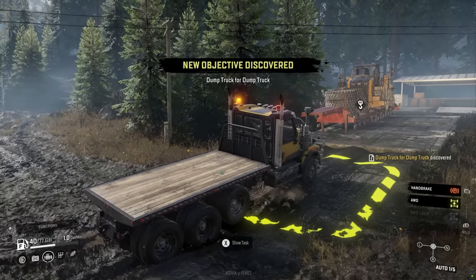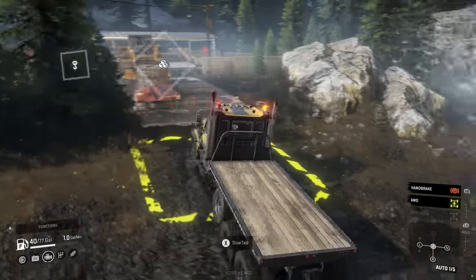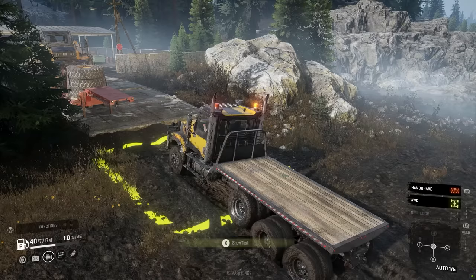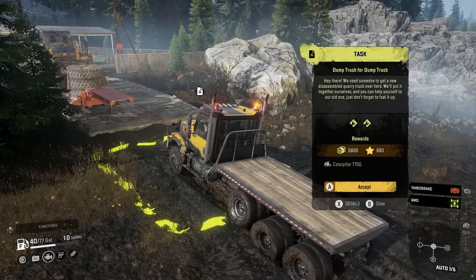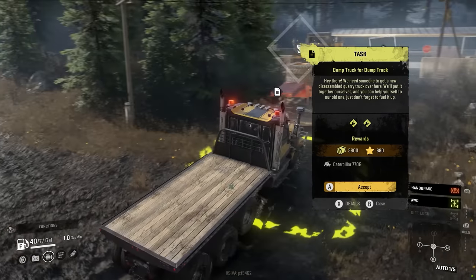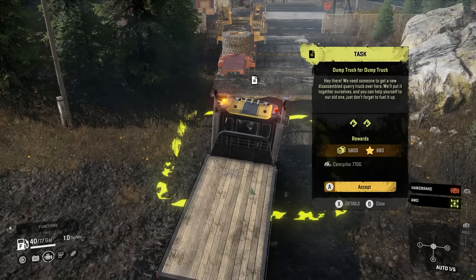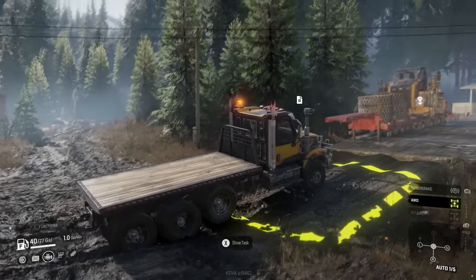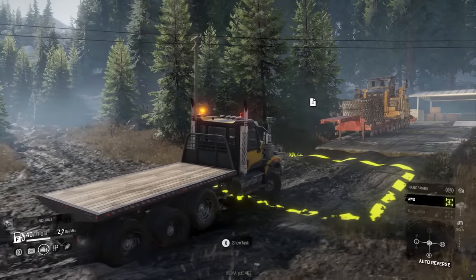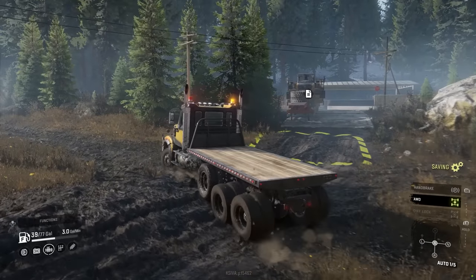"Hey there, we need someone to get a new disassembled quarry truck over here — we'll put it together ourselves, you can help yourself to our old one, just don't forget to fuel it up." So the old one you get is a Caterpillar 770G — that's how you get that truck! We're going to be trading that in for the other one; we'll have to do that in a separate video. I want to get the watchtower in this video.